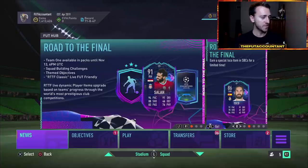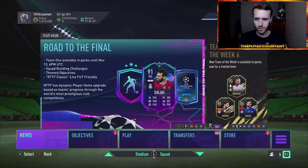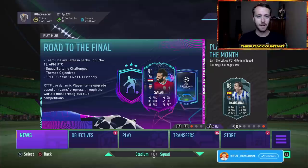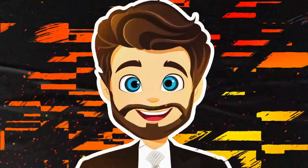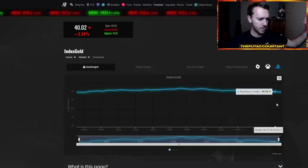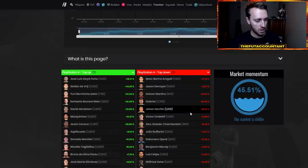Right now it's Road to the Final Team 1 as we know, and there are a few things I want to point out. We're looking at the market tonight on early Monday morning, late Sunday night, squad battle rewards time frame. I don't know how many people are playing squad battles anymore, but the market still is impacted every single week by the rewards that come out. So it is late Sunday night, rewards were a couple hours ago, and you've seen a bit of supply come onto the market.